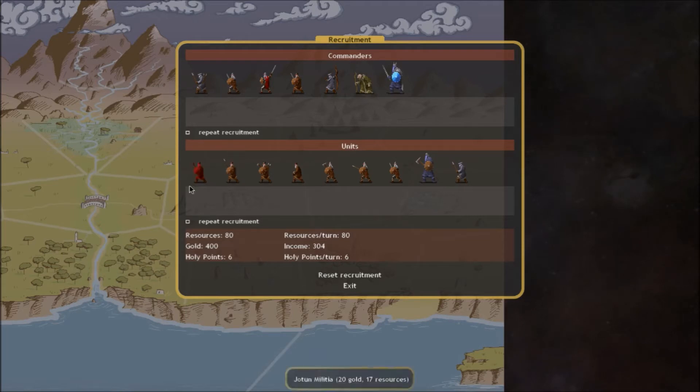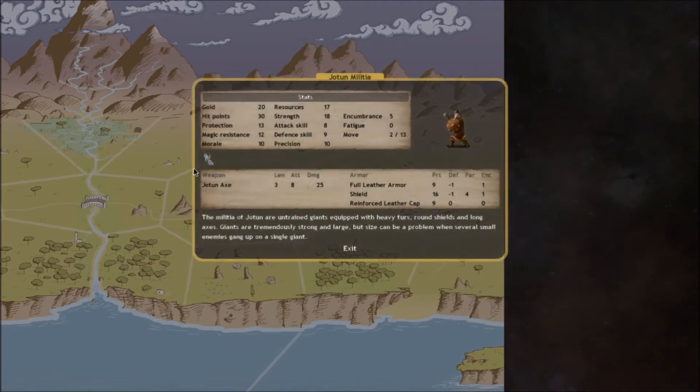Now we're going into the meat and bones of this episode: stats. I like to remember there are two categories - the incredibly important per-unit stats. These are hit points, attack skill, defense skill, morale, and protection. Hit points are the amount of damage a unit can take before it dies - unless it has the undying trait. This Jotun militia has 30 hit points, so it'll take 30 points of damage before it keels over.